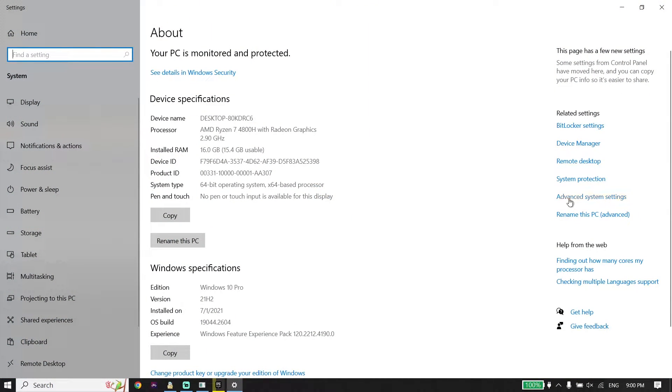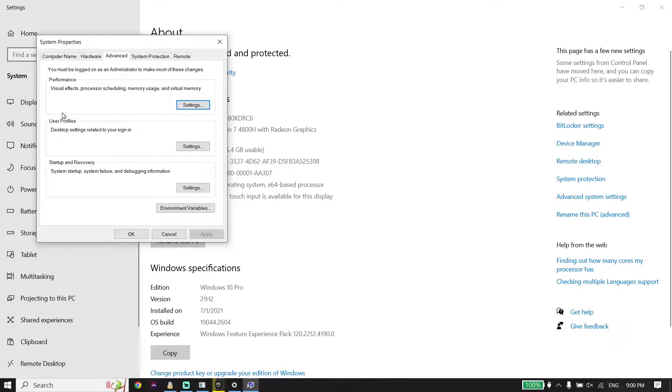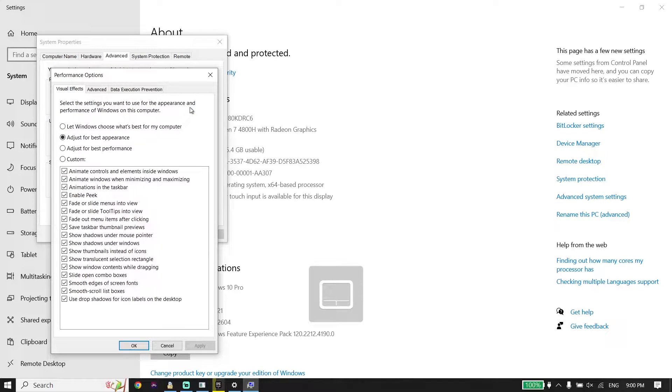Click on Advanced System Settings on the right over here. Then select Settings from here.